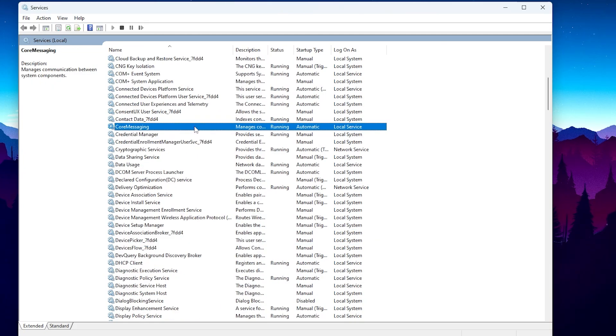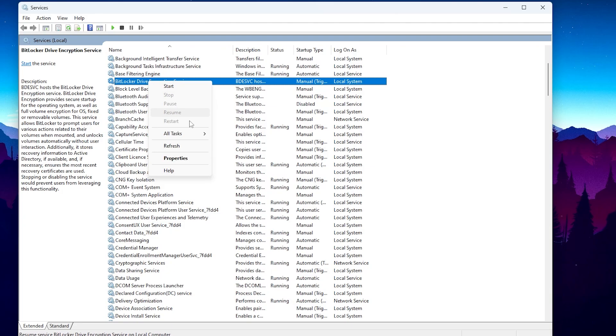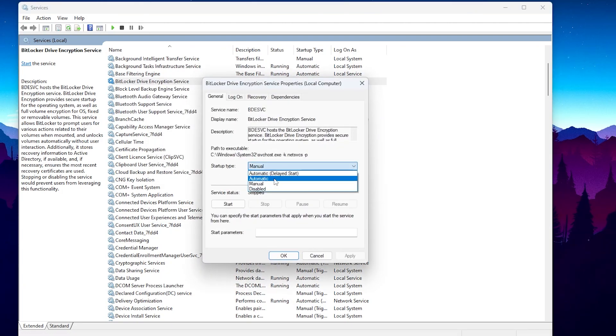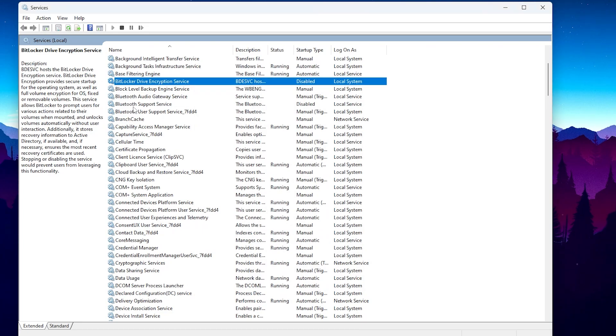In the next step we are going to disable the BitLocker Drive Encryption service. If you do not use BitLocker encryption on your Windows, you can disable it. Press B on your keyboard and find the BitLocker Drive Encryption service. Right-click, go to Properties, go to Startup Type, and disable it from your PC. Hit Apply and click OK.